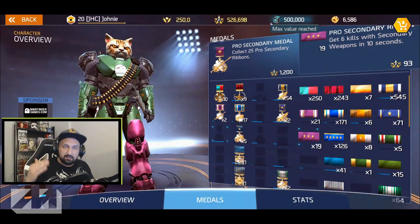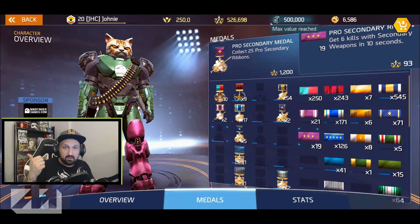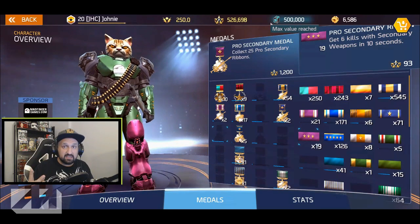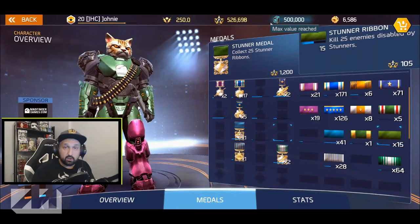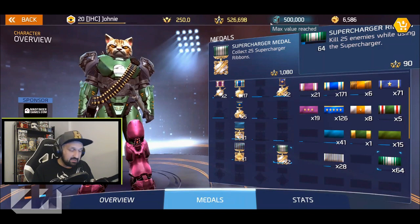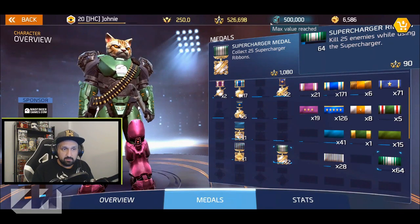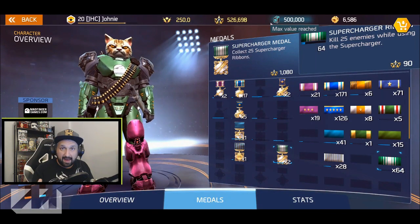What I'm gonna do is farm five to six ribbons at once doing the same thing over and over. I'll go into a blue mission with a rocket launcher — I'll get explosive kills, pro explosion kills, pro secondary kills. At the same time I'll use some skills before my kills, so I'll also be working on stunner ribbons. I'll use supercharger because the mission sometimes spawns two extra enemies, so when I get a lot of enemies I spam the rocket launcher into the pack.